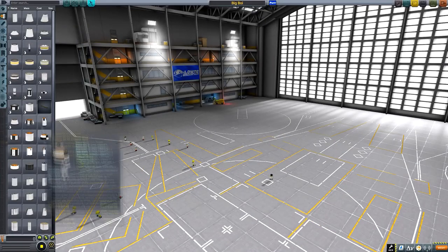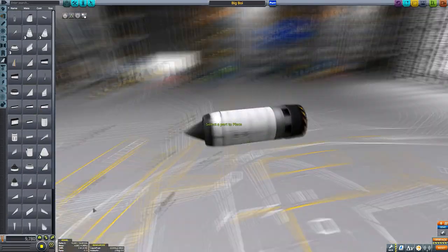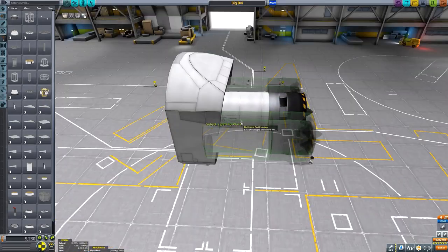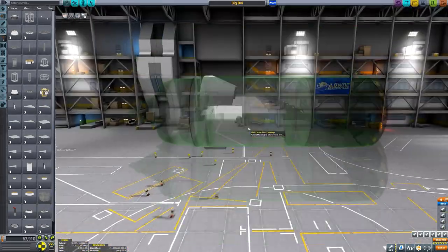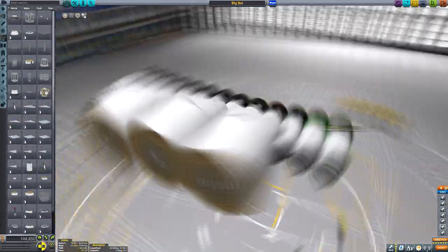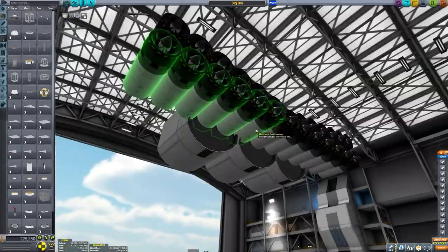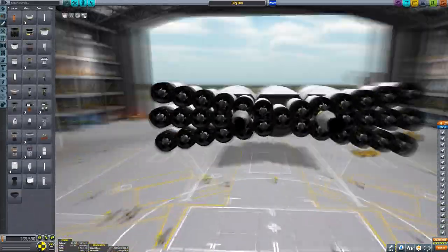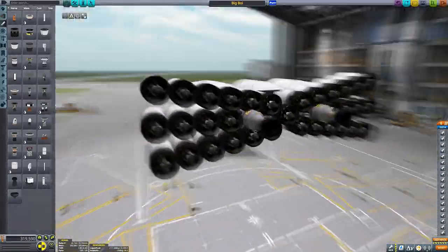Hello everyone and welcome back to another Kerbal Space Program video in which we will be covering the construction, testing, and tweaking of the Ultimatum SSTO - a 208-seat SSTO that flew to Elu and back without the need for mining or refueling in a mission I did a couple of weeks ago. I mentioned I could possibly show off the construction of this craft, and generally the consensus was yes, so here we are.